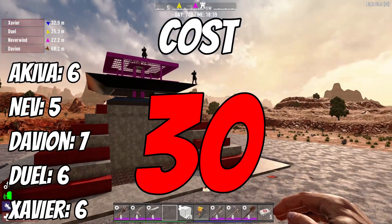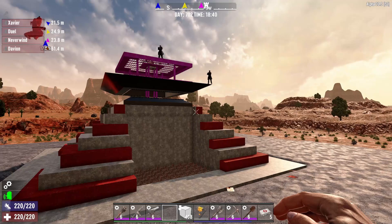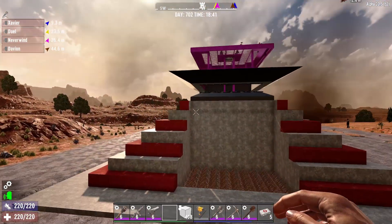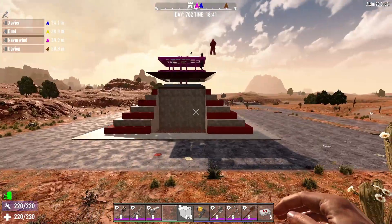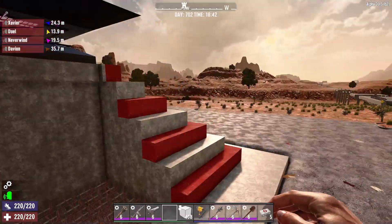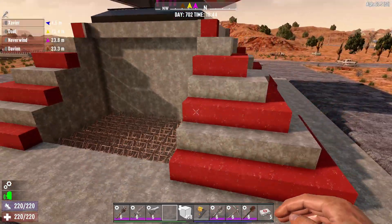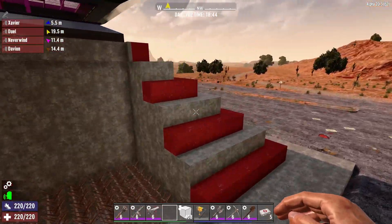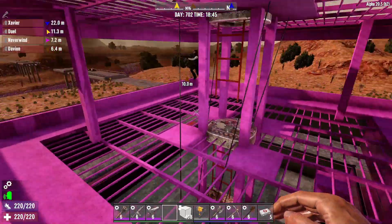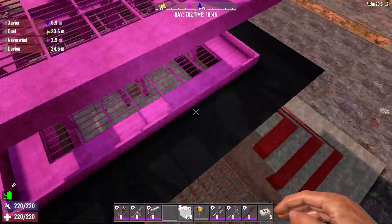Taking a look at the cost scores, we're all in the ballpark here. No major surprises regarding costs. I came in at a six. Nev's at a five. Davian at a seven. Duel at a six. X at a six. For me at the six and all the rest of us having sixes, I think this is a fairly straightforward build. There's not a whole lot going on here on the surface — it is what meets the eye. The reason I'm taking this down from probably a seven isn't so much the turrets or the steel and the hatches.